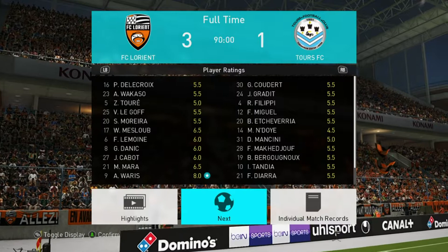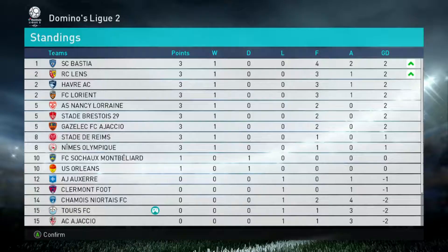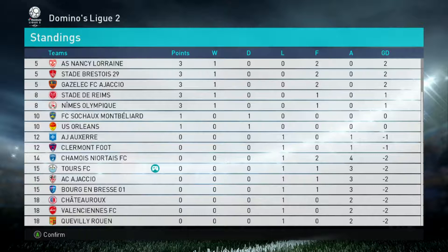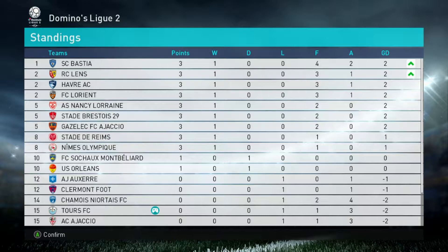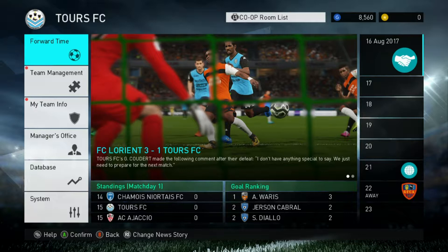My players — Diara got a 4.5, that's pretty poor. So there's the league table after one game and we are 15th out of 18. I think to be anywhere that's not the bottom two or three would probably be a good season for us. So that'll bring this first episode to a close — we knew it was going to be a tough one, but a 3-1 defeat is a little bit disappointing.